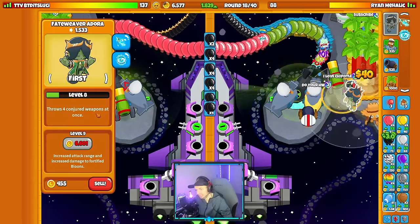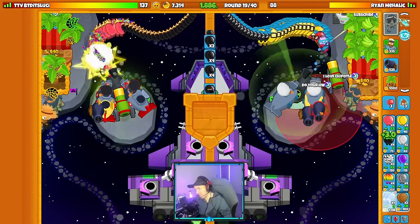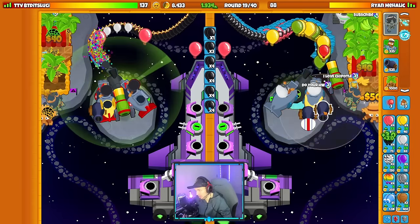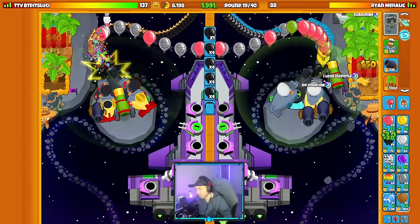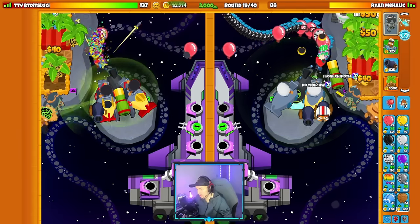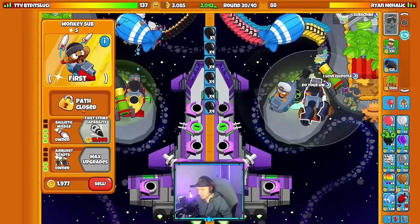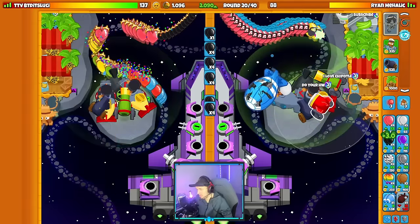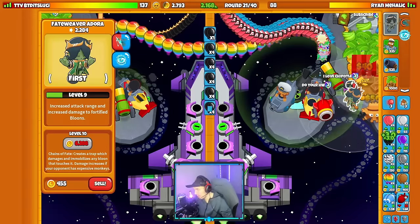We've got the second Bomb Shooter down with Air Burst, at 2,000 eco — solid. I think I'll go for a Banana Research Facility. Let's buy Ballistic Missile on our side and get Bigger Bombs in the back. I'm sending them a fortified BFB since they won't have Chains of Fate yet — there's no shot they have it at this point.